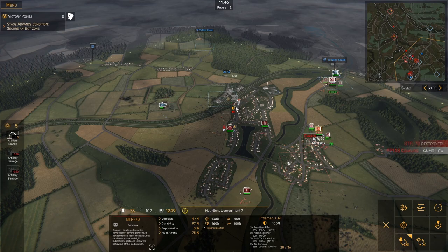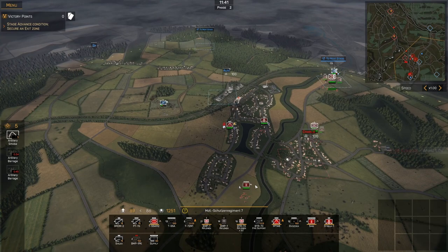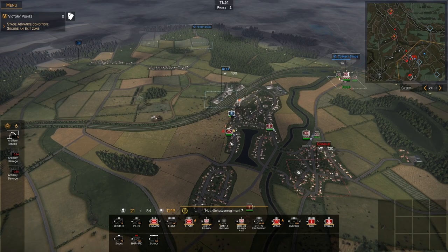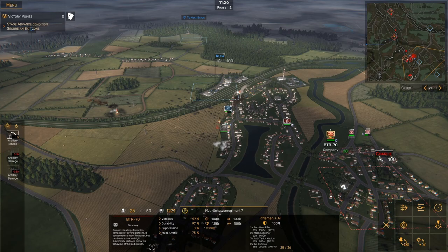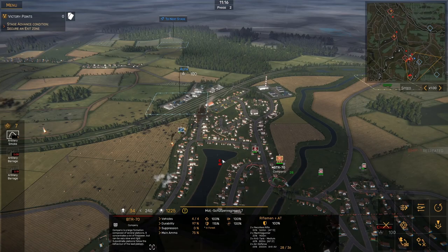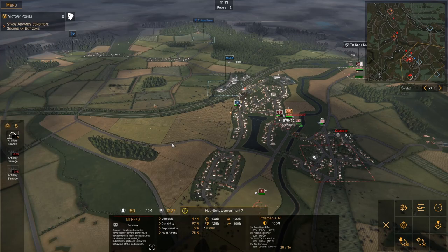Now we are running low on infantry. Let's get this BMP company over here. A few seconds and I'll get that T-72 platoon back in, because I don't want to leave this flank completely undefended. We've got to pull that ATGM company back because they're out of ammo so they can't hold that position. But we do have the BMP company holding this next stage area, so if they can keep hanging on to that we'll be okay.